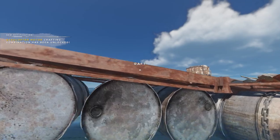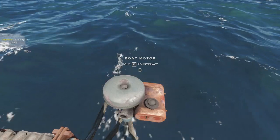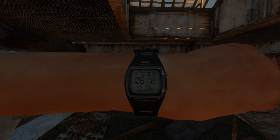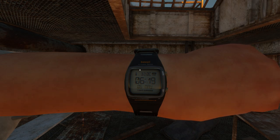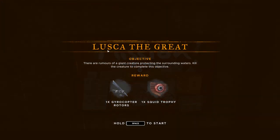One more mission to go — I'll see you at the next mission objective. I'm at the last mission. I had to wait for the next day. You can see in the top right the UV level is high, which means that within about four hours of sun you get sunburned — that's a new feature I'll cover in the other episode. For now let's do this final mission, which is Lusca, and we'll get a gyrocopter rotor.